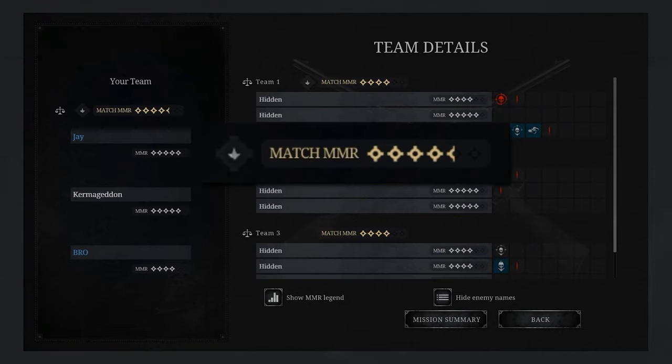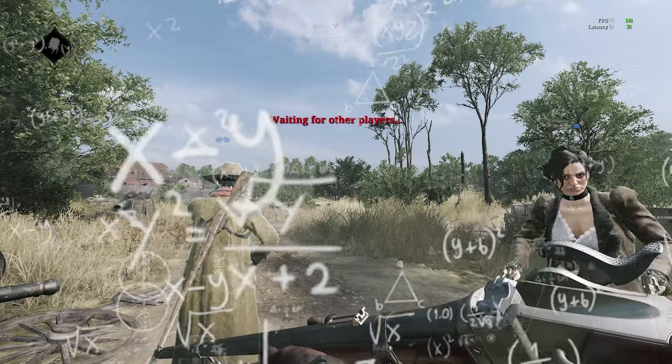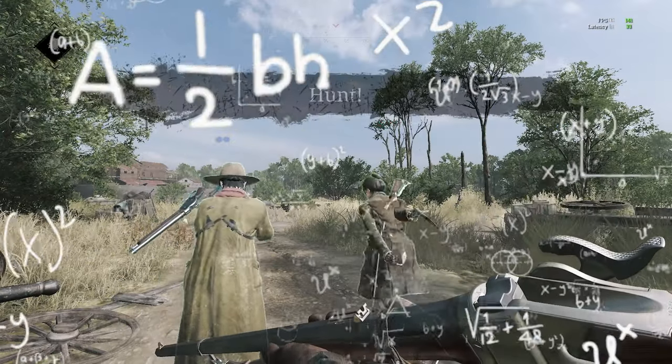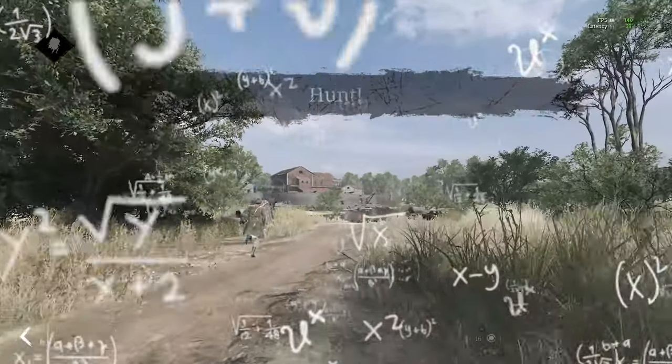Match MMR will be displayed in half-star increments because when in a group, the individual MMRs of the players are added together, and that combined value — give or take a few multipliers — is used to find a suitable lobby.